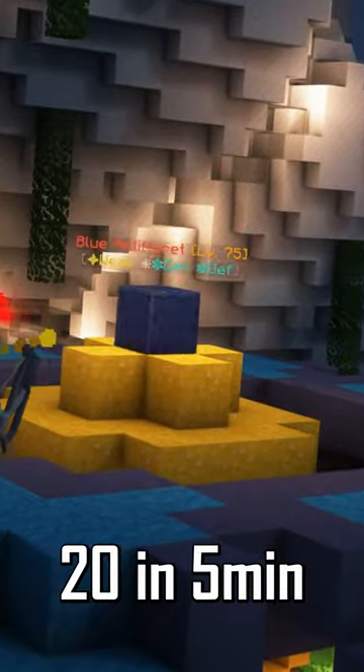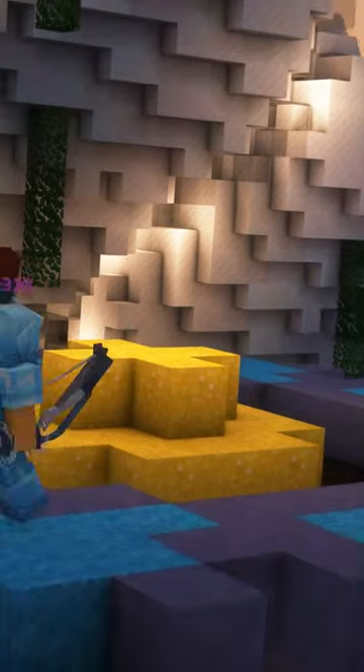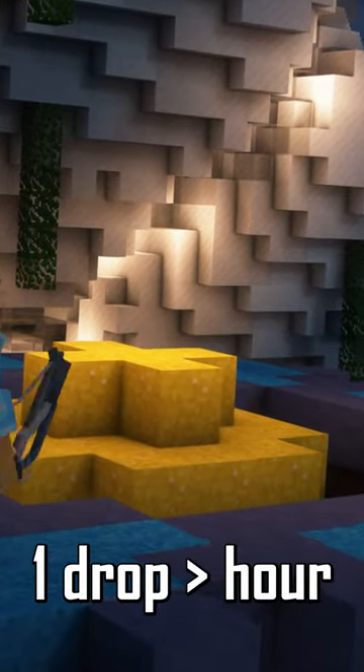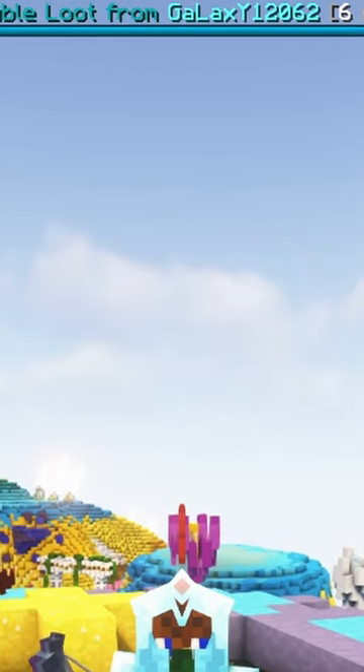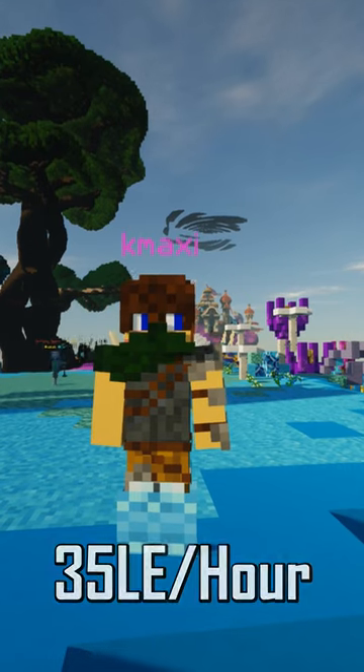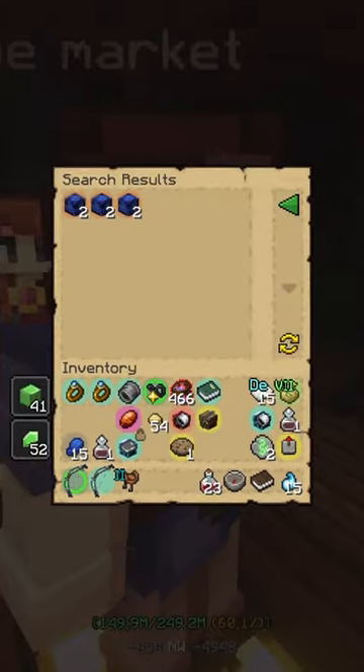I was able to grind 20 in 5 minutes, which would mean that I would get one drop in a little over an hour. And of course, you would be on a vault with double loot while grinding this, so you'd get two instead of one. With that, you'll make around 35 LE per hour if you sell them for 20 LE each.